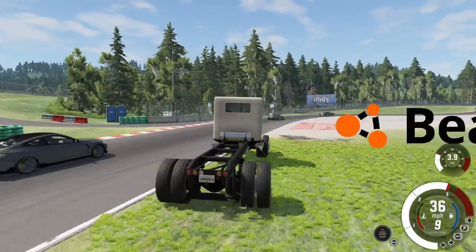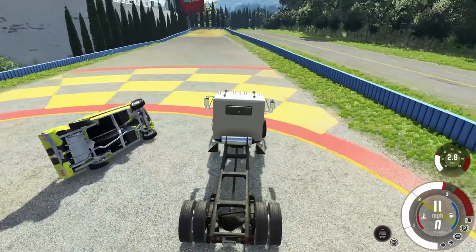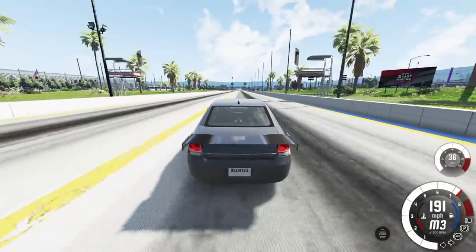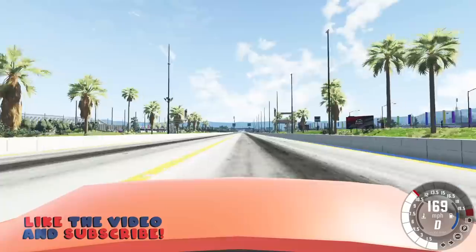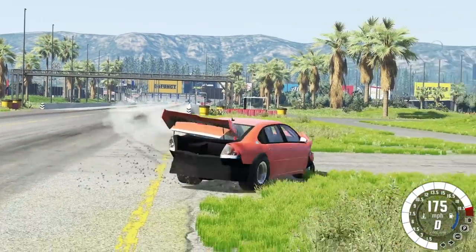Today in BeamNG Drive we're doing the Impossible Challenge. We're going to stick a diesel versus a ton of supercars in a race, and folks the results are going to be surprising. Stay tuned because we check out several other awesome mods including a Fast and the Furious Mustang and the Impala. Be sure to hit the thumbs up button and let's jump in.